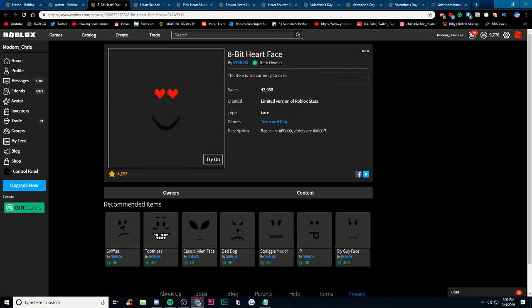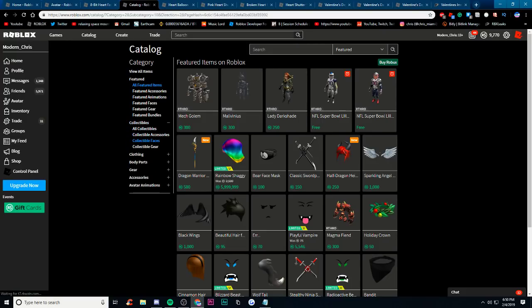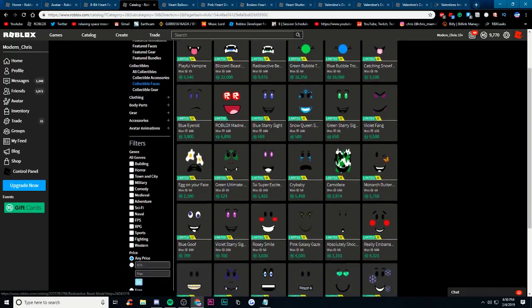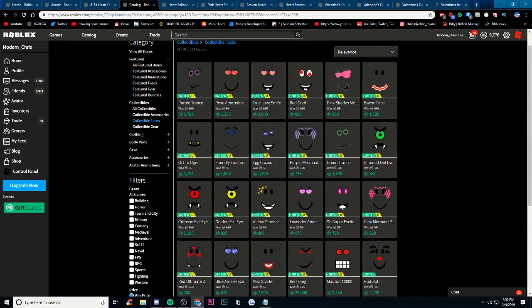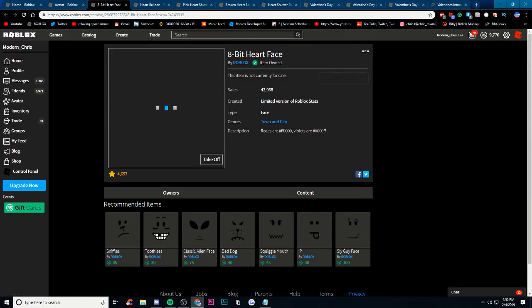The 8-bit heart face. This is really one of the only heart faces on Roblox. A lot of people thought that this was going to go limited and it didn't. But it's a colored face, which means it's a perfect mixture for a limited — because colored faces are very common among limited faces. If you go to catalog right now and look at collectible faces, they're all colored. There are very few colored faces that are not limited. I wouldn't be surprised if this actually went limited. It looks really cool — I like this face.